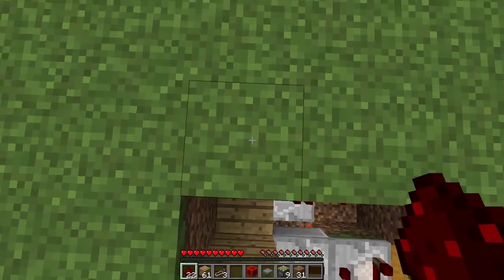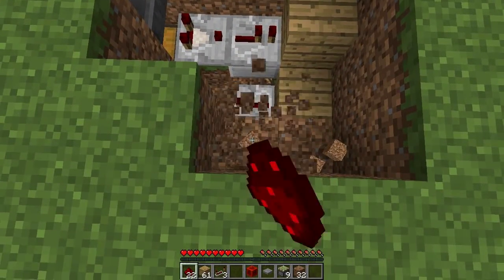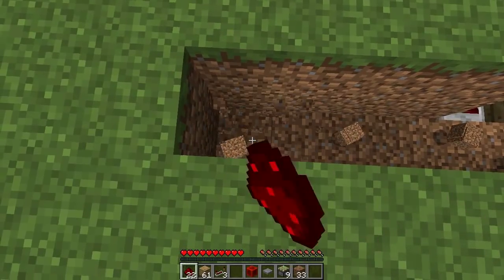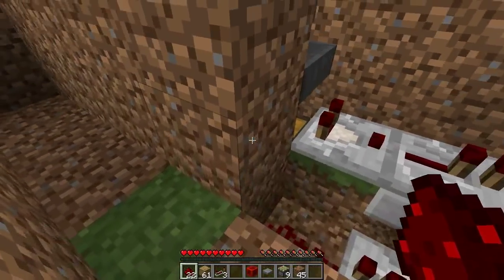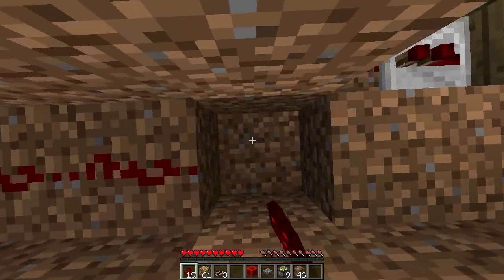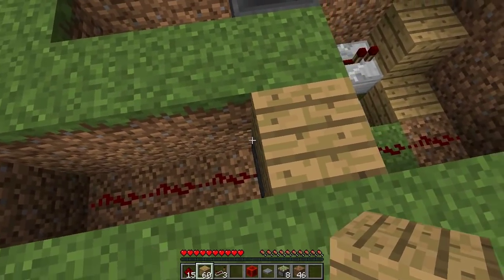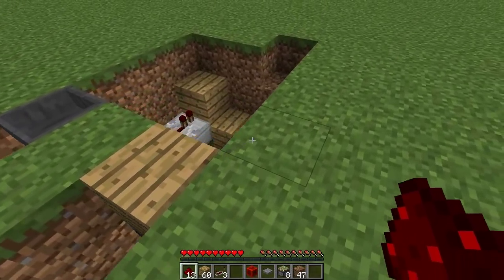Come on this block here and dig down two times, then do this across another six times so it's seven long total. Dig out the middle block — the fourth one along — then place redstone all along here. On this middle one place a sticky piston facing upwards, then place a block of your choice on top of the sticky piston. At the ends here dig out one block and pop two redstone so it comes up to the top.